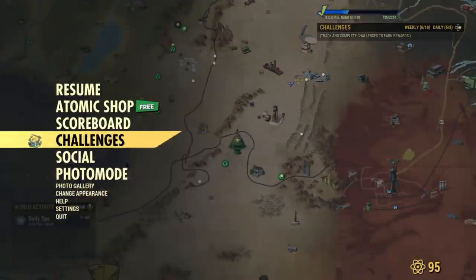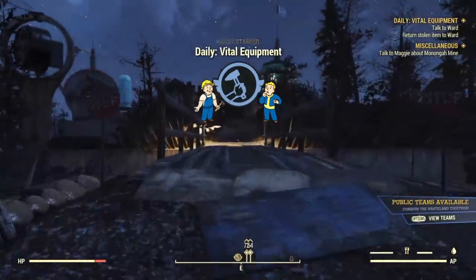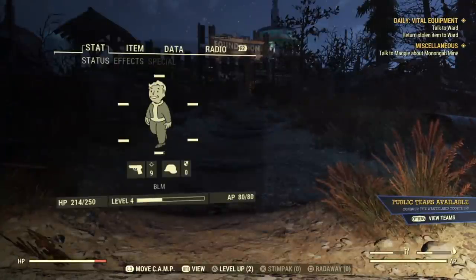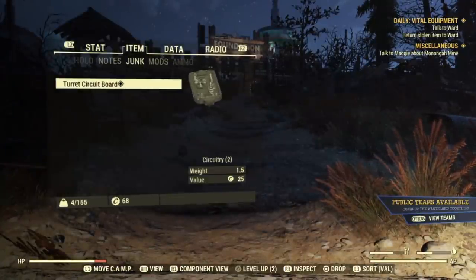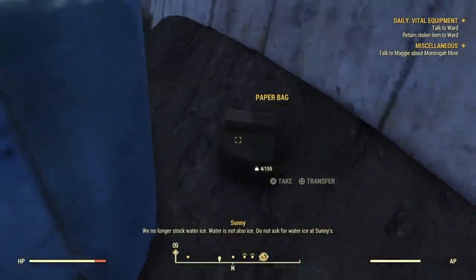Once the item is dropped on the ground, bounce out of the lobby via the social menu or by pausing, and then go back into the same lobby. If it's a public lobby, return to the same server; if it's a private lobby, go back into the same server, or have a friend join and join off of them. You should see the Vital Equipment icon pop up for the quest — that's a good sign.